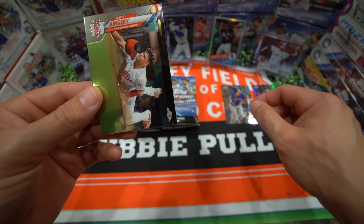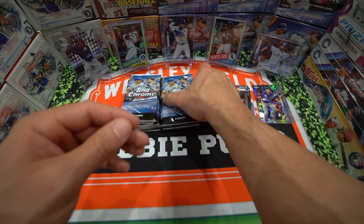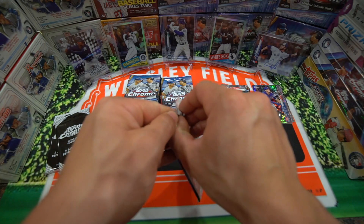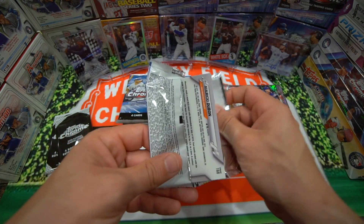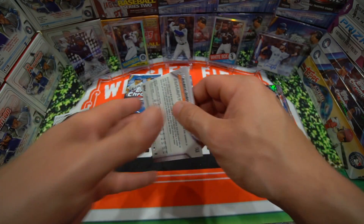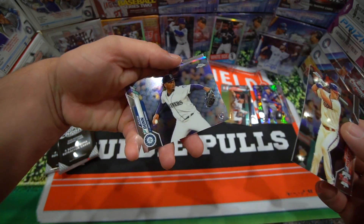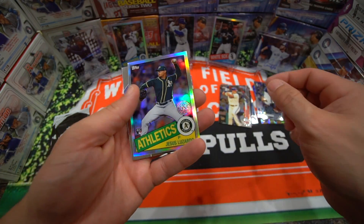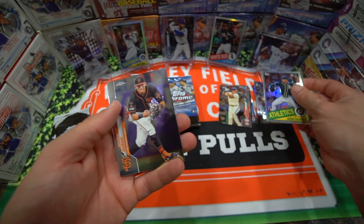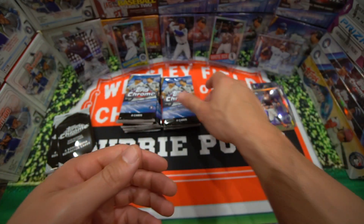Very cool. And then a Scott Kingery. Imagine that with a Luis Robert — with how hot he is right now in the hobby. That would be a sweet card, but who knows what Nico Horner can do in his career. Hopefully he can do big things. So Reese Hoskins, we have a Justin Dunn rookie card, Jesus Luzardo 1985 card, and a Dubon from the San Francisco Giants.